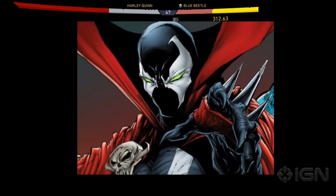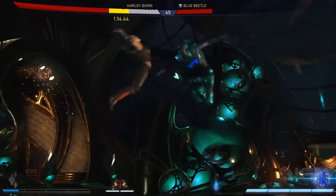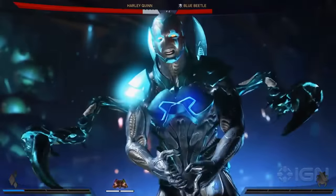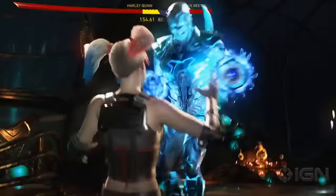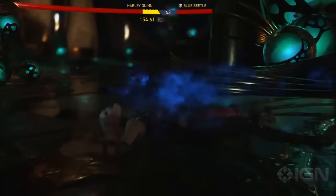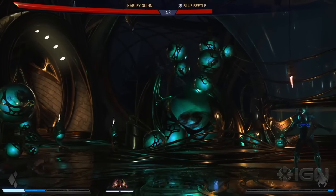I'm here to give you guys my top 10 Spawn looks I want in Injustice 2 via the gear system. First one is the traditional Spawn costume. You have to have him look like the traditional Spawn — it's a given. Just have him look like Spawn in his base form with no alterations. That's what I want for Spawn's base look.